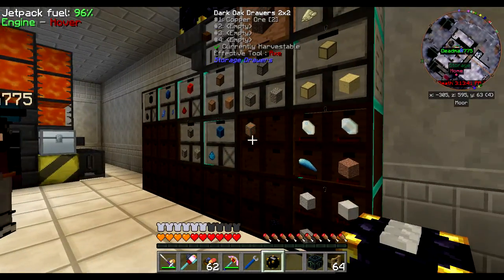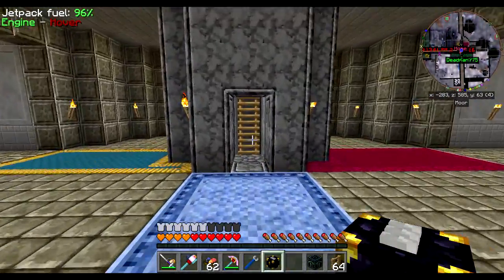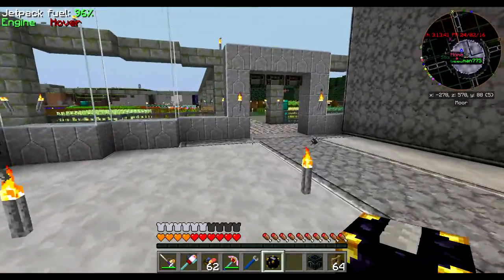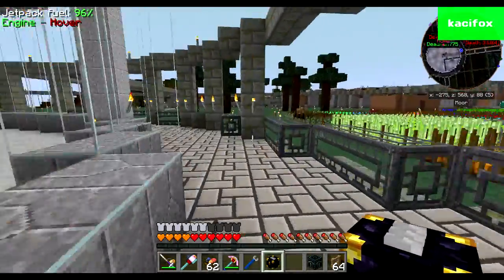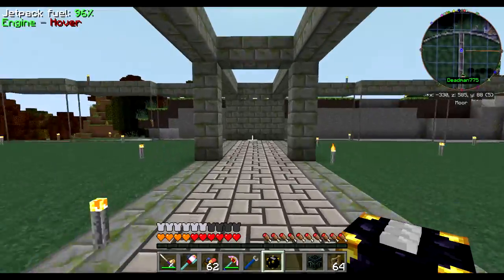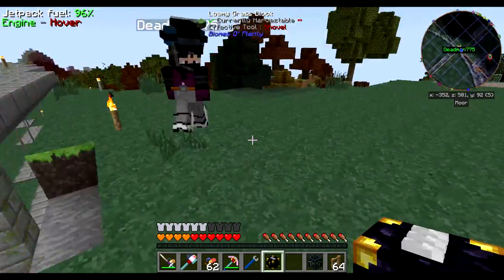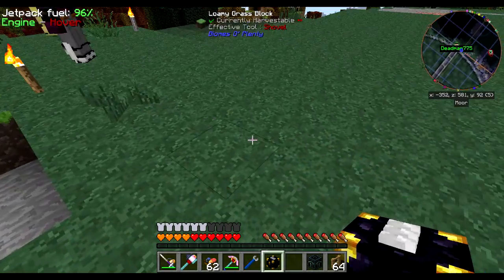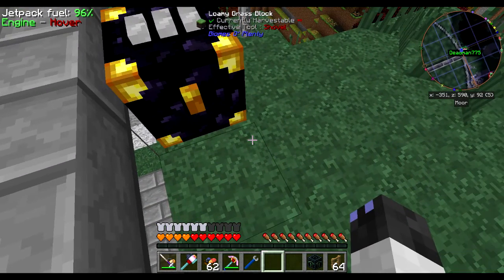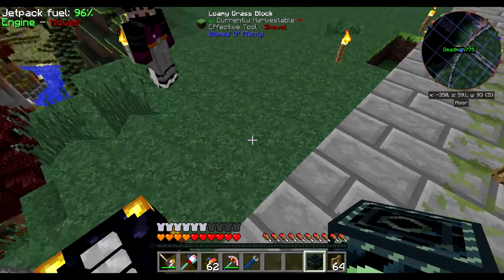I got a bunch of upgrades in my inventory. Let's find a place to set this up — no place better than out here. This is always difficult to walk on. How about we just set it up out here? I'll put this chest right here. Oh, we forgot one important thing though — the energy cells.